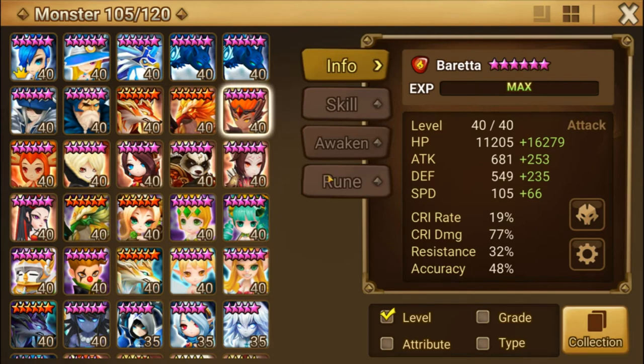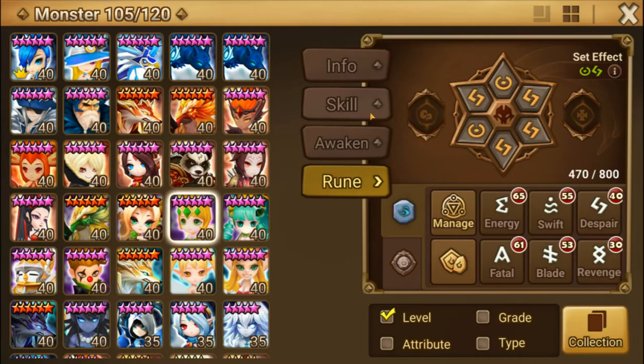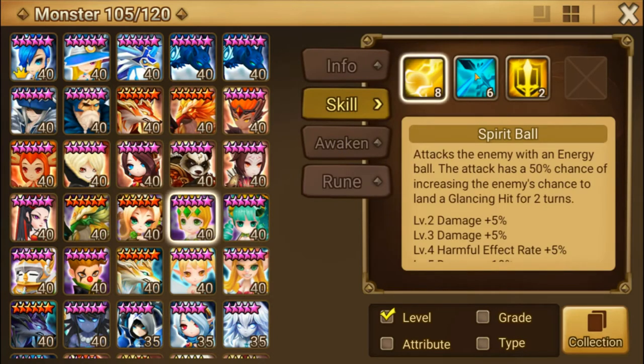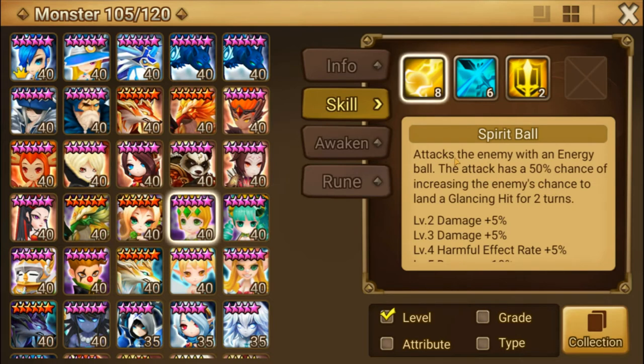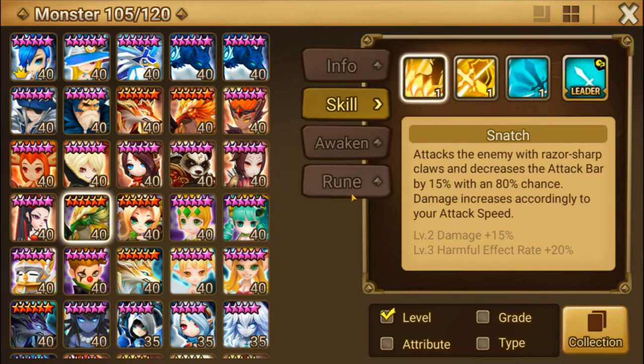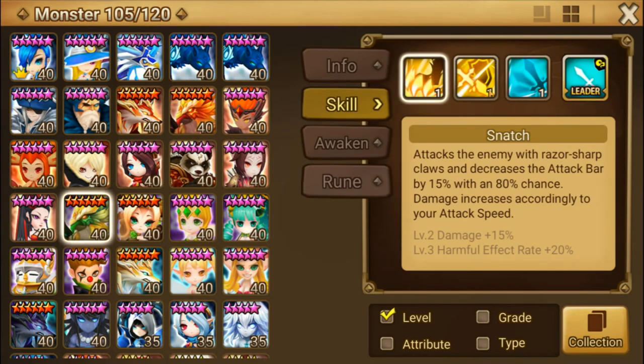Your Shannon could also run a Focus set — her skill 2 does an attack speed debuff for two turns and her skill 1 has a chance to do a glancing hit. Your Bernard could also use Focus — his skill 2 is an attack debuff and a defense debuff, so he's another one you could put it on.